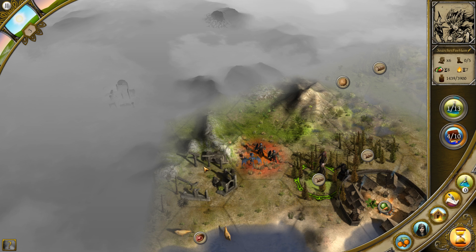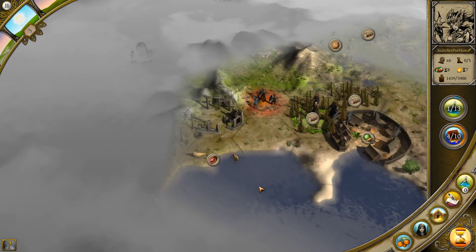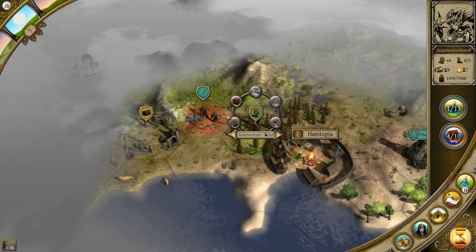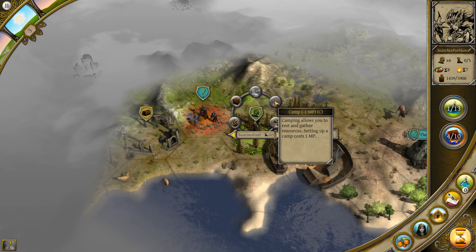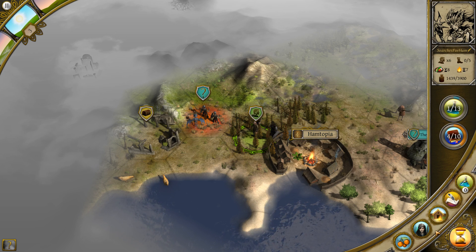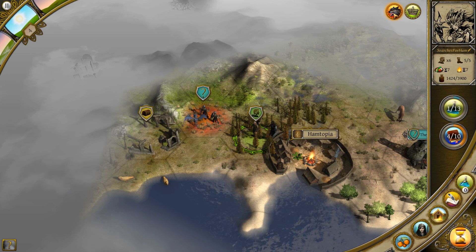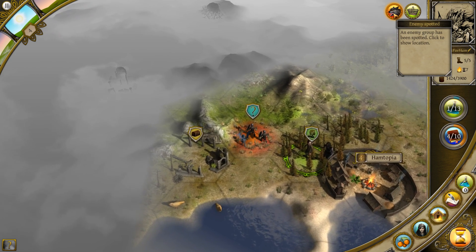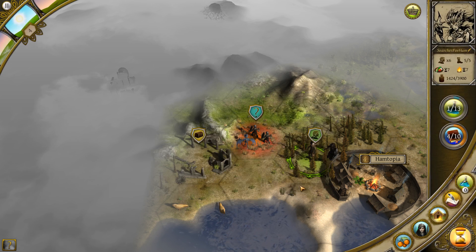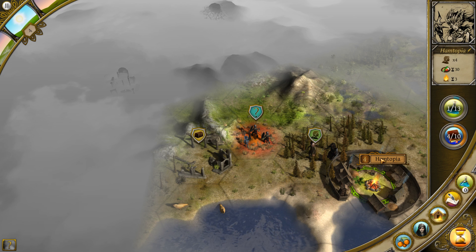We got some treasure there and some bird meat there. But it looks like we can't go any further and we can't camp, so let's go ahead and end the turn. We've got an alert that there's an enemy spot, and that is that one — that's fine. We have gathered some more vegetables, that's good. So let's go back in. We only have three turns of fuel.